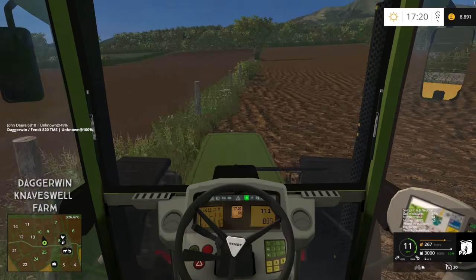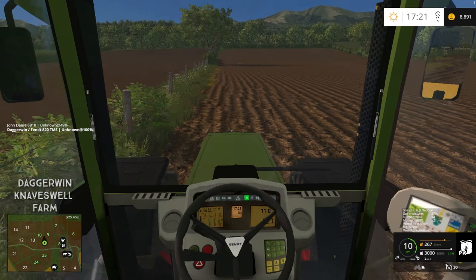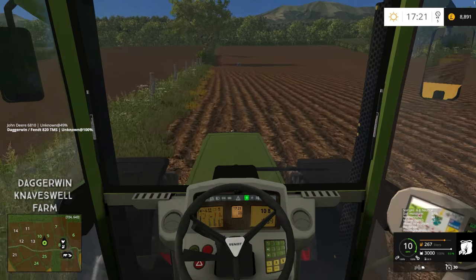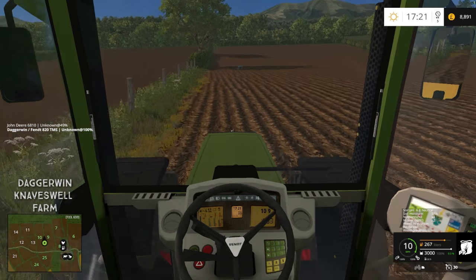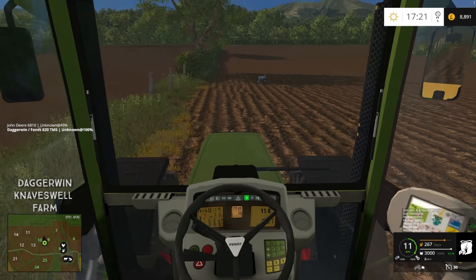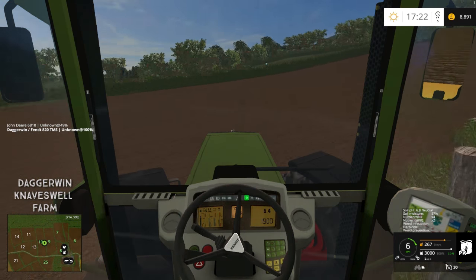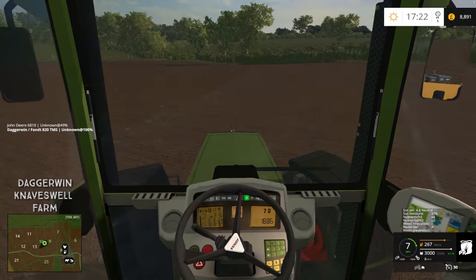What I might do is put a grass border — just a track running down here — because we're always going to be running on this field and it's going to be a bit odd constantly driving on a ploughed field. So we'll just drill it with grass along this edge. Obviously not the whole field, because that would be a waste — I've actually just ploughed it from grass anyway.